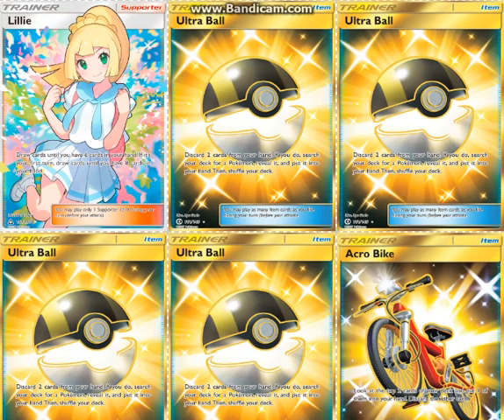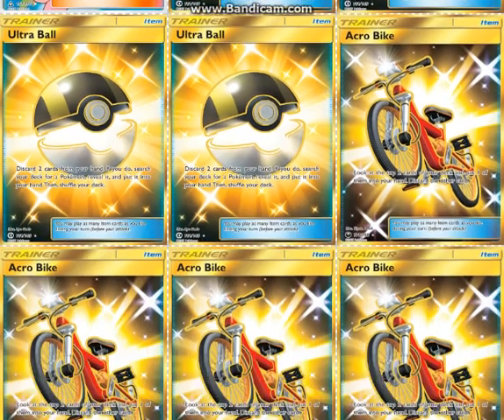Four Ultra Ball just to get at Rayquazas quicker — Nest Ball seems better on paper, but you can't take advantage of Rayquaza's ability with it. You could also play Mysterious Treasure, which I think may be an error in my deck, so I may fix that in the description. I think this should be Mysterious Treasure, to be honest — I wasn't thinking about Treasure.